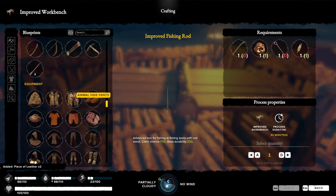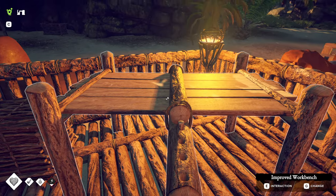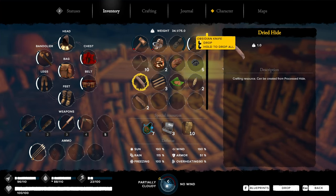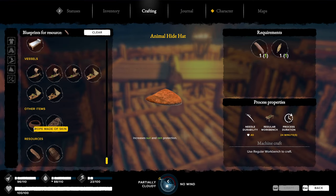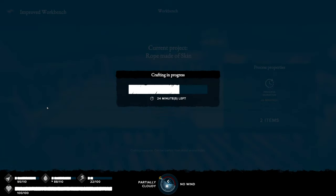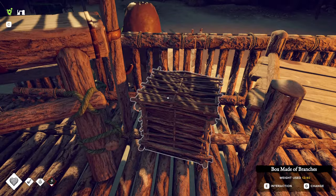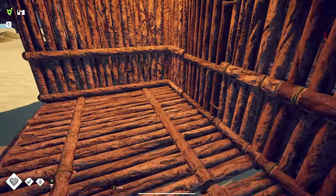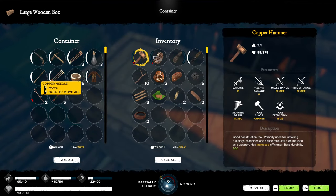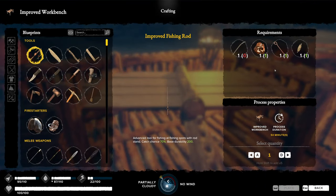We also realize we still need rope made from skin, so we take another dried hide and craft it into rope from skin using the workbench. Next, we need to make the leather jacket, but we also need a needle — let me grab my needles. Hopefully there's enough crafting durability left on them, or we'll have to make more.